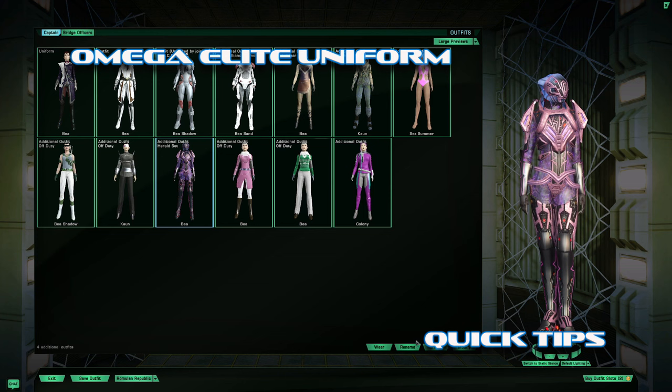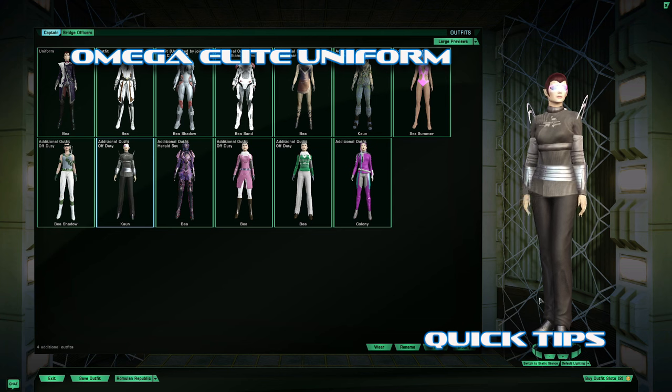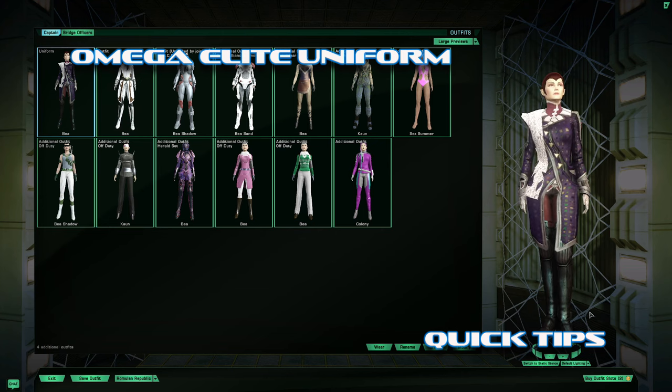This is the Iconian armor — it gives you this outfit. When you finish the Lucari storyline you get this outfit. Now let's get right to it, because each one of the holdings has an outfit for you.